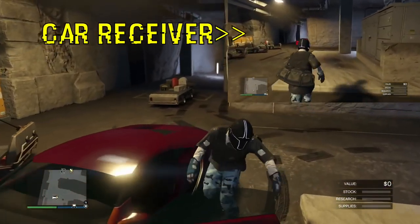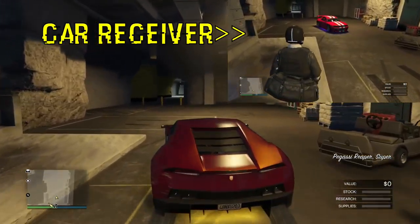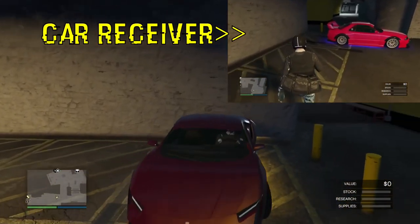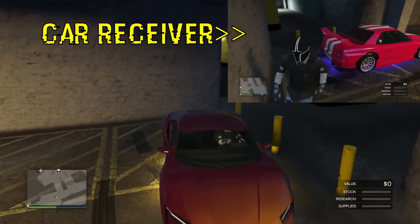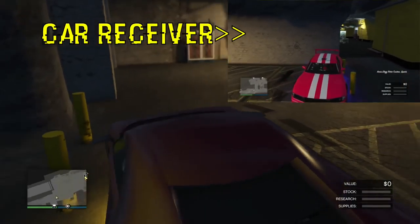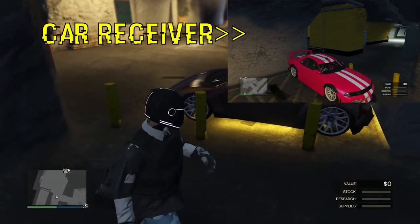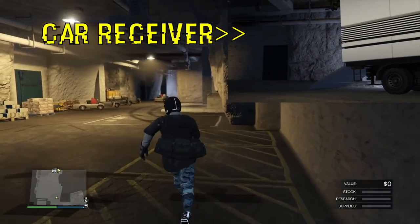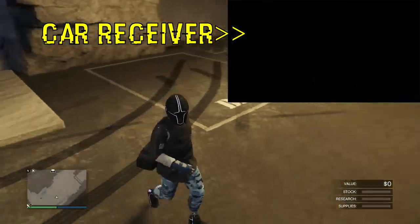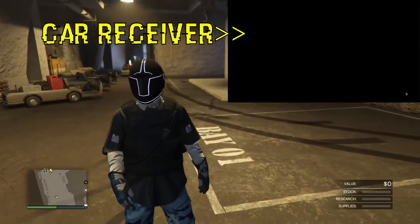Car giver, drive all the way to the yellow barriers inside the bunker and back up right there. This lets the car receiver hop into the passenger seat. He'll let you know when he's in — you hop out, he scoots over to the driver's seat, and the car gets sucked right into his MOC and disappears. If it doesn't disappear right away, tell him to drive forward a bit toward the bunker doors and he should get sucked in. That's pretty much it — super easy two-player glitch.